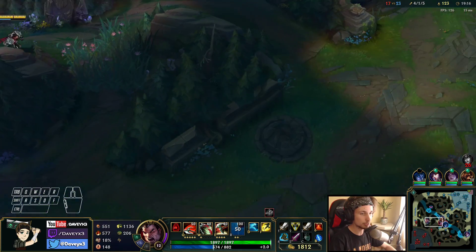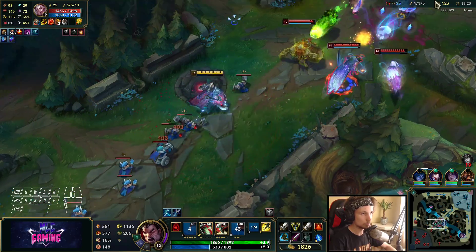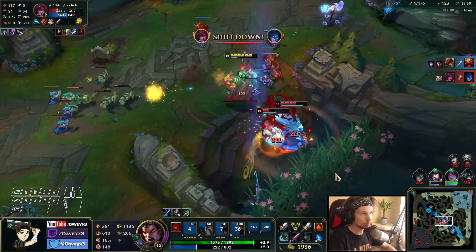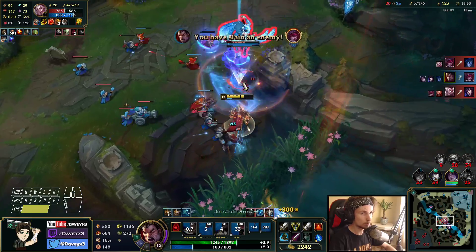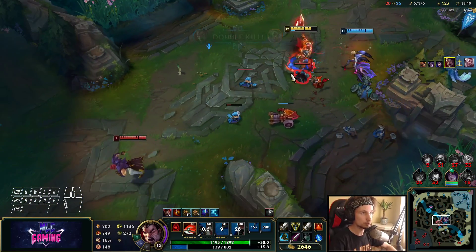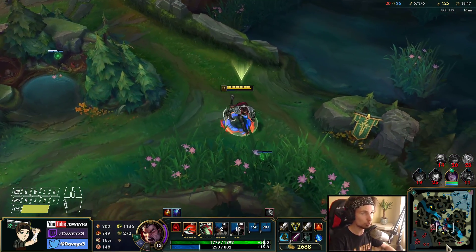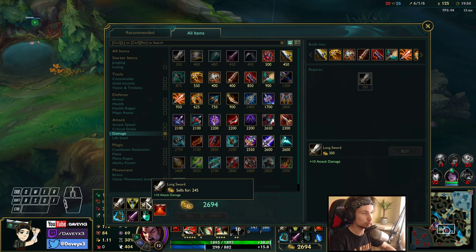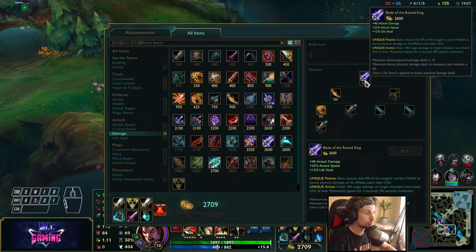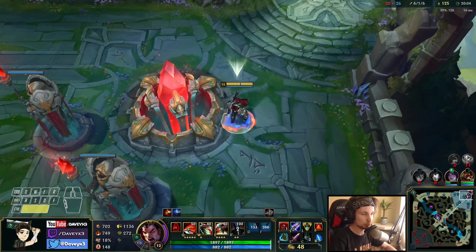We could actually start a teamfight right here — I'll pop Ghost right now. Got him, and we got him too. Nice — we are super fed right now. The build is so strong; Trinity Force is such a strong item on Darius. It's completely underestimated by so many people — it is so good. We can also buy a control ward, which I'd recommend all the time.